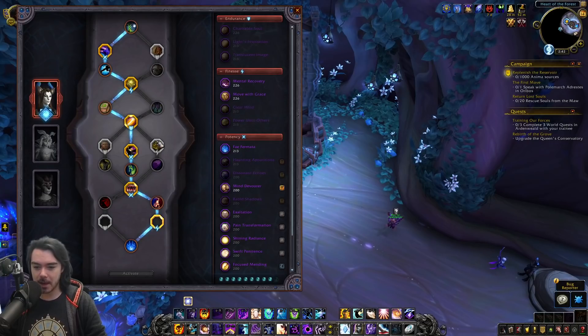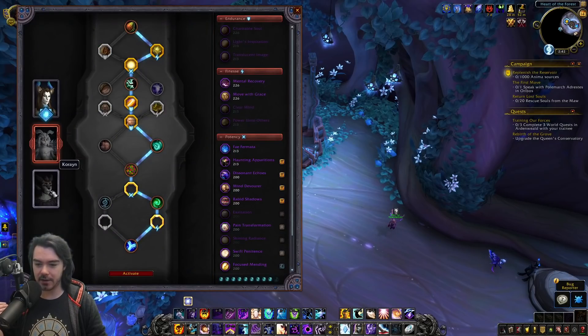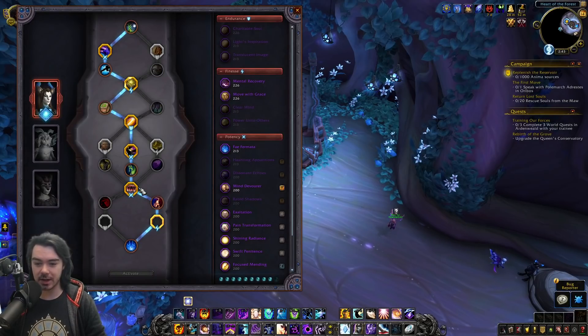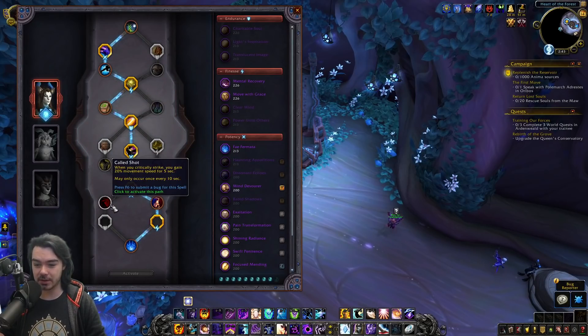I've been playing with this a bit already. For every single soulbind tree, the next step is unlocking another potency conduit — the third one on several trees. I think this is a great call, just more slots. I've already put in Rabid Shadows and Shadow Flame Prism on Shadow Priest.